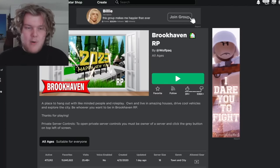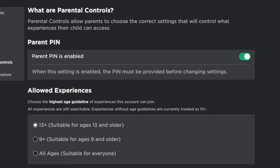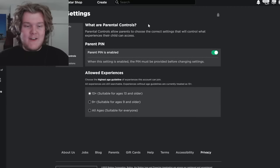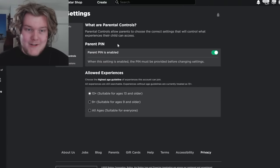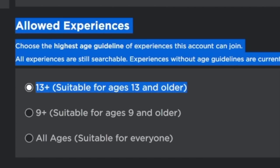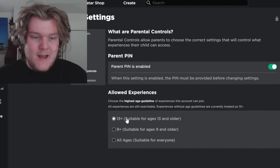This next feature you probably haven't seen because you're not an adult. If you go to your settings, there's a tab for parental controls. Obviously I'm assuming nobody watching this video is a parent. Right here, you can choose what games they're allowed to play — whether you want them to play just Brookhaven or get some Arsenal in there too.